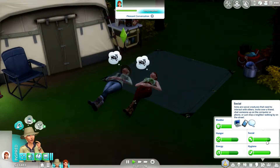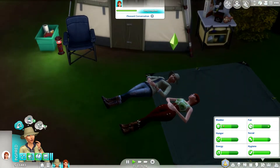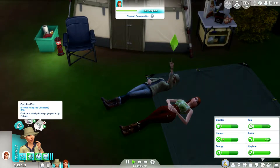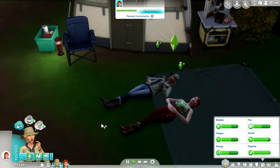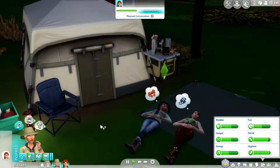Ayla's social need is going higher now, which is cool, but her fun need isn't that high. She's going to have fun tomorrow — she can probably go fishing a little bit too, since she wants to catch a fish. We can maybe do that as well tomorrow once she's mastered her Herbalism skill.